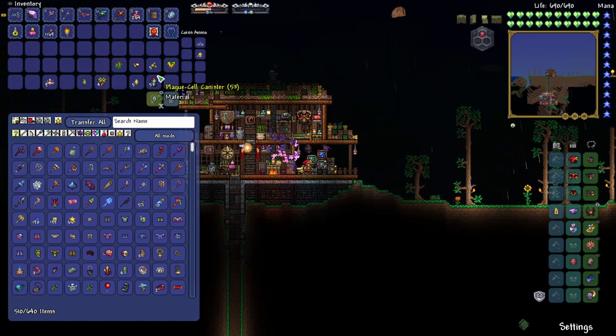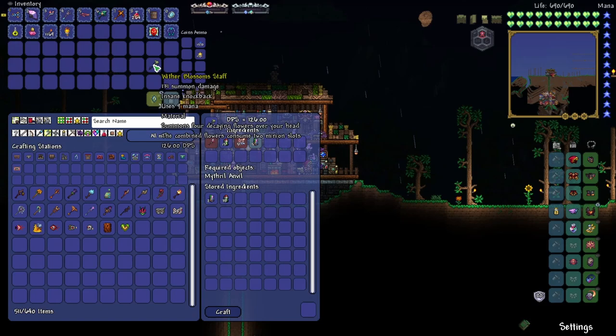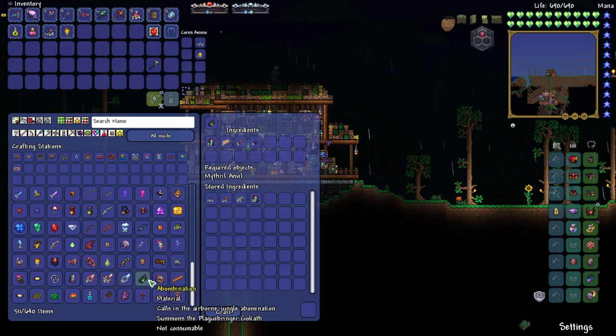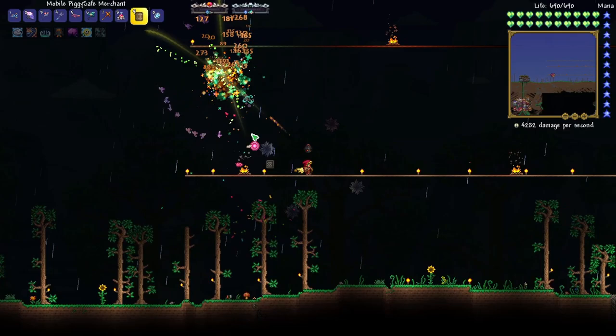It's an expensive way to never have to buy a Zerg potion again and to be able to toggle it really easily. The Wither Blossom Staff — for those who've seen the previous episodes, you know I like the Blossom Staffs, I've used pretty much every single one of them. And then we need to craft the Abombination, which is the summon for the Plague Bringer Goliath. It is not consumable, thankfully, as all the boss summons have become.